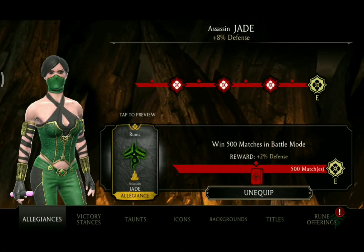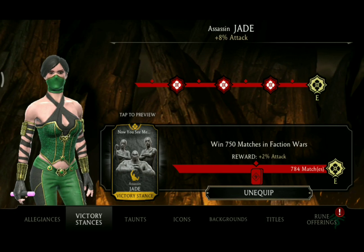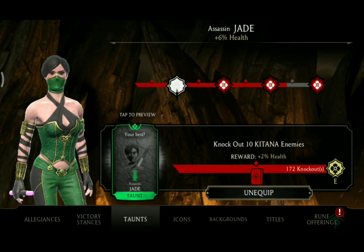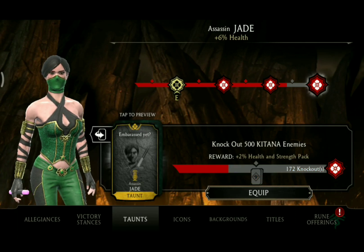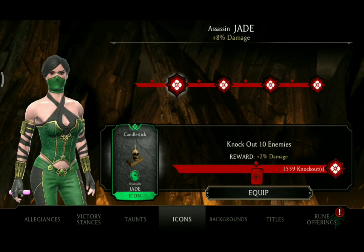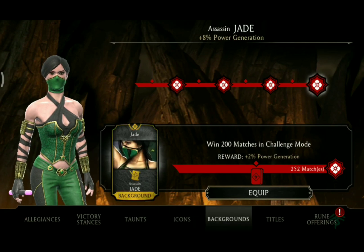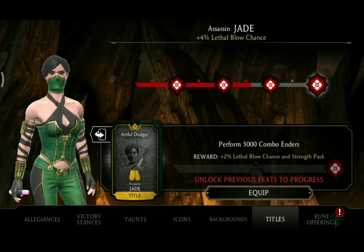In terms of her feats of strength: she must win 500 matches in battle modes to unlock her rune; win 750 matches in faction wars for her victory stances; knock out 500 Kitana enemies for her taunts; knock out 1000 enemies for her icons; win 200 matches in challenge mode for her backgrounds; and perform 3000 combo enders for her titles.